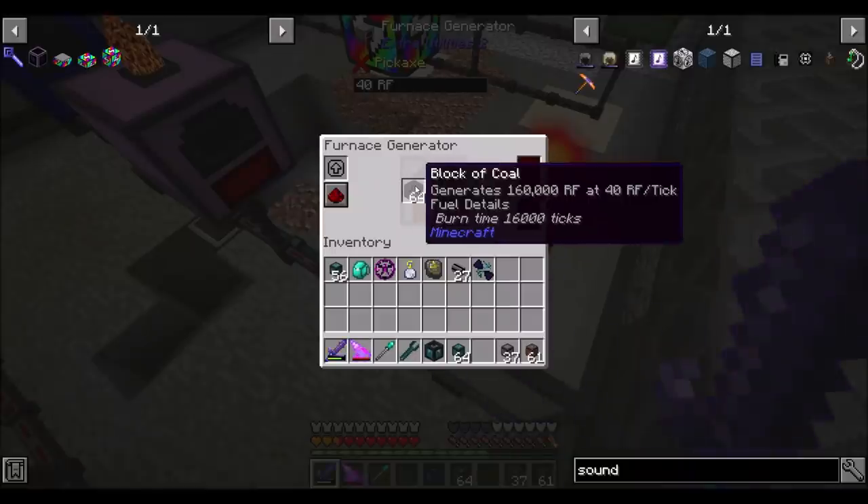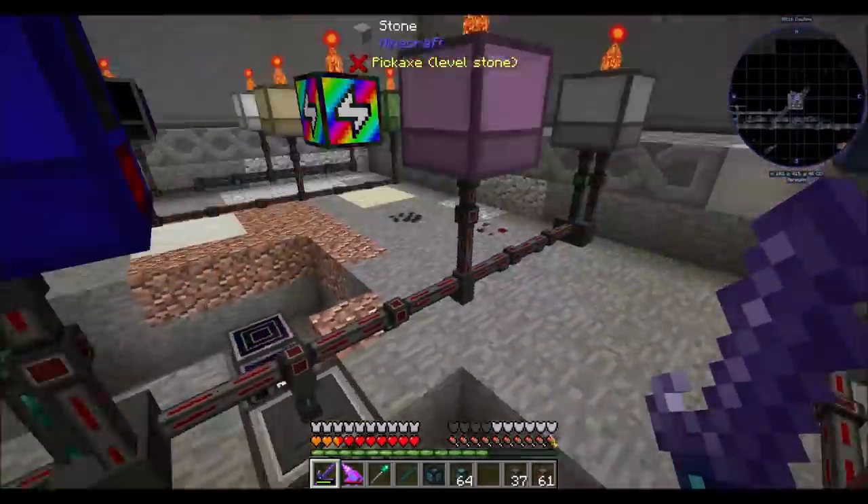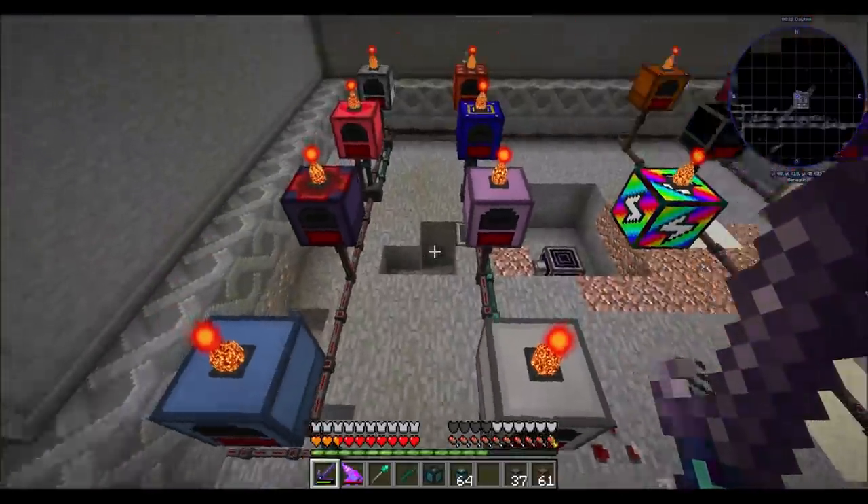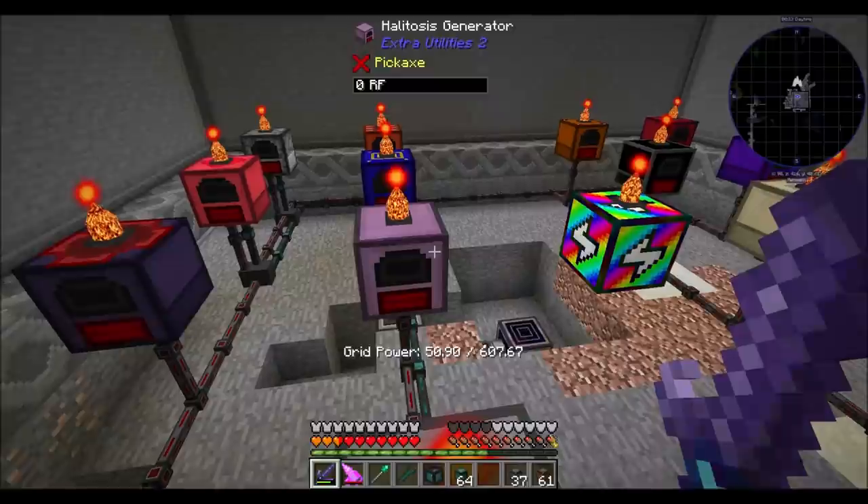I'd like to flip over to Bloxical, because that's what I've been automating with. So Halitosis, Disenchantment, Frosty — those might be the ones we do today, and we'll see how we get going with it.